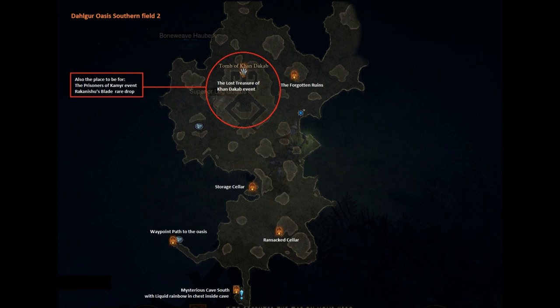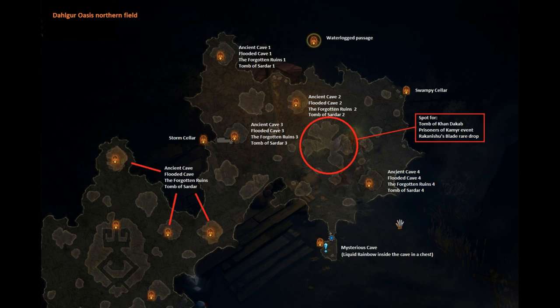In the middle there is the place for several events like the Tomb of Khan the Cub and the Prisoners of Khmer and a couple of other things - they change in the middle. In the south is the Mysterious Cave with a Liquid Rainbow in the chest after you have finished the quest of the merchant. This is the northern field with the second spawn place of the Mysterious Cave, also in the southern part of that field with the same thing - merchant is there, gives you a quest to get inside. In the northern field, also in the middle, is the place for different events. And in the northeast you can see the Swampy Cellar - that was the only spot I got it.